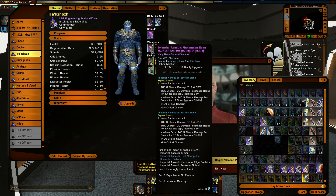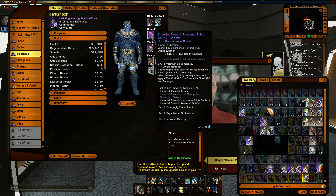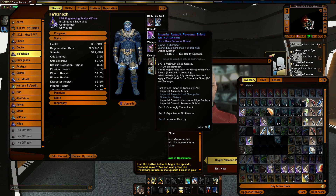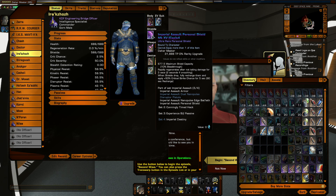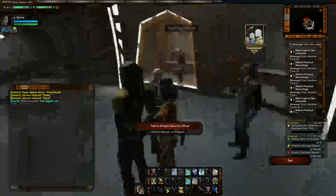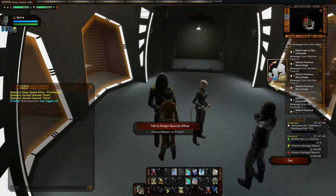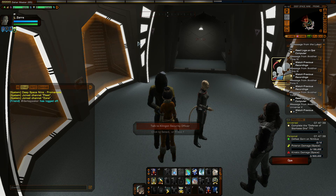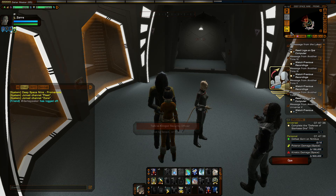Giving your bridge officers gear sets that are upgraded greatly improves their effectiveness. Do you need to go to the time and effort of re-engineering them to have what you consider good mods? Not necessarily, but it does kind of help. It's really fun having missions where your bridge officers go around doing all the fighting for you and you just pick up loot and do quest objectives. At any rate, that's enough of this — see you guys later.